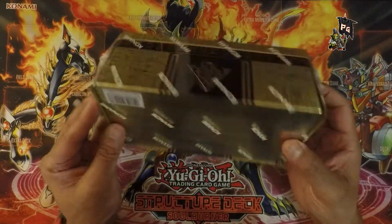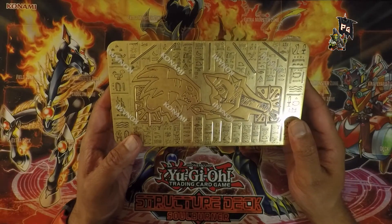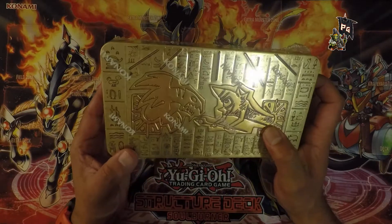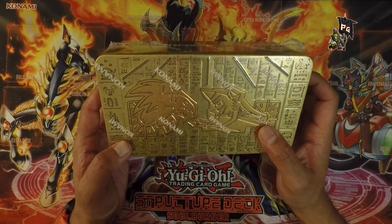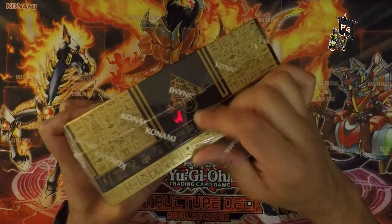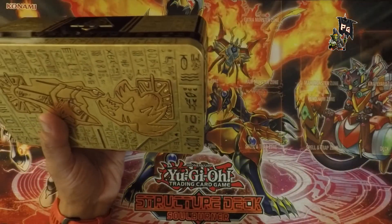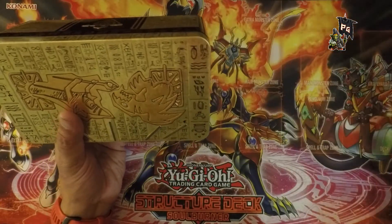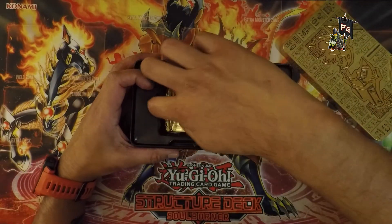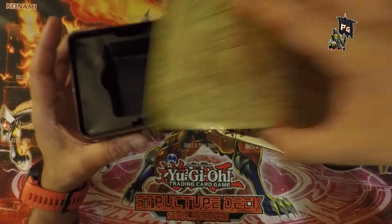We have a sealed tin over here of the 2021 tin — weird art, always looks slightly inappropriate. Yu-Gi-Oh: Dark Magician and a dragon of some sort, Blue-Eyes White Dragon, but it's cold — I have no idea why. Thanks for the comments on the last video. Is this shrink-wrap official Konami? I like the tin as a storage option; we get three really cool boosters in here.